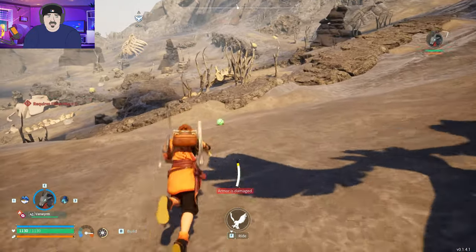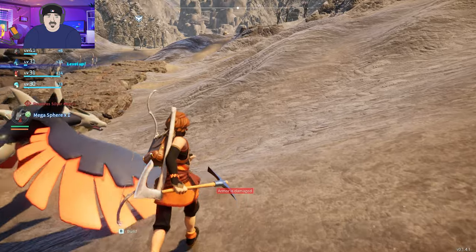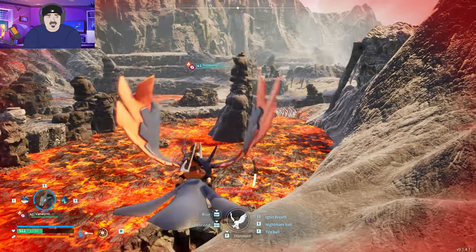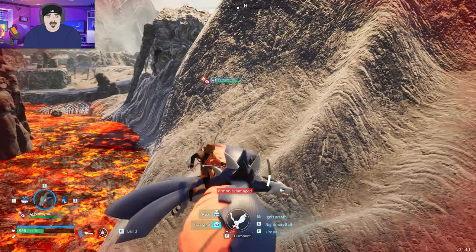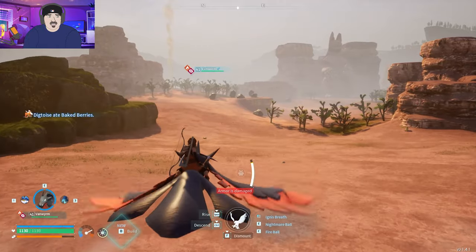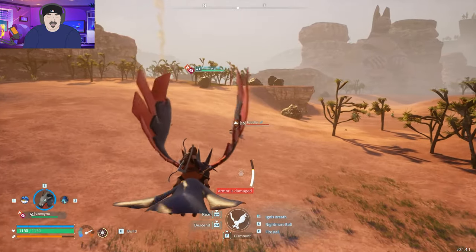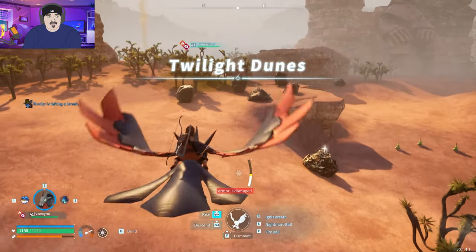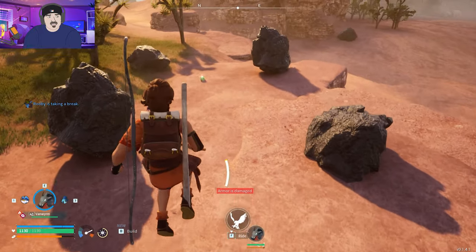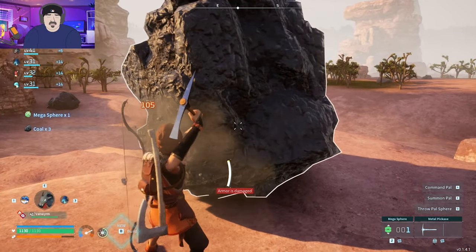I will still take that. Look at this liquid hot magma. I'm giving away my age with how many Austin Powers references I do. Alright, I am in need of coal because I want to start working on refined ingots. I got a lot of ingots on the go. Hopefully getting better ore production out of my digtoys - my fancy turtles. Is this coal? That's very dark. Hold on, I need to check out this megasphere. Grab that. Boom! We got ourselves some coal.